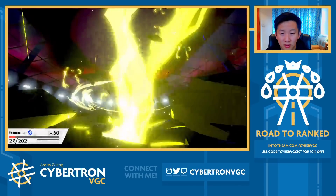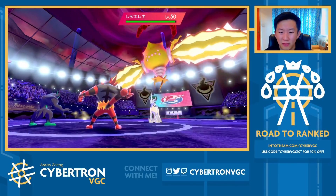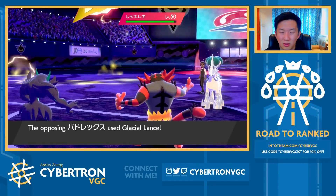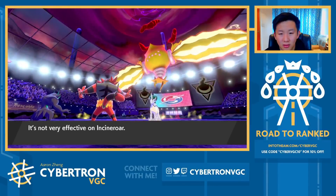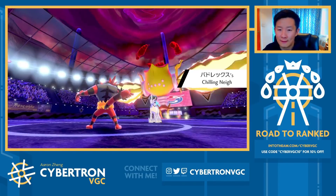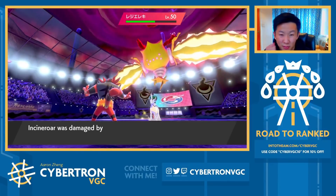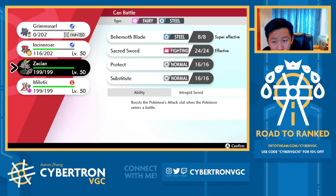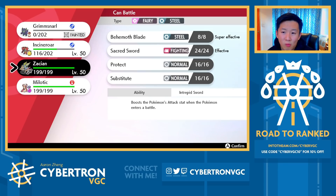Seeing them target Grimmsnarl there is quite interesting. Calyrex being faster is actually a pretty big issue. I don't even have my Sitrus Berry intact on Incineroar — them being faster actually changes everything. Light Screen is up, so the question is whether Zacian can survive a Max Lightning under Light Screen. I might need to take a big risk here. I'm pretty behind in this game right now. That's a great switch into Incineroar — that's a game-winning play by them.